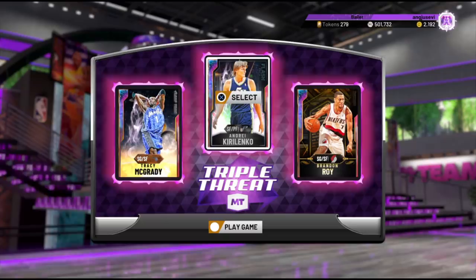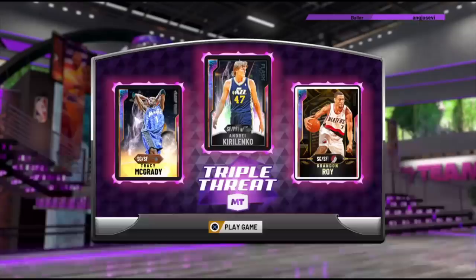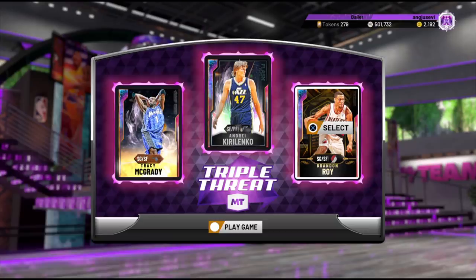We're going to go with this team for the whole duration of the episode. I'm going to be using Opal TMac, Opal Karolenko — which is one of my favorite cards in the game, maybe the best small forward opal over Kevin Durant, who knows — and of course Galaxy Opal Brendan Roy that I grinded out.